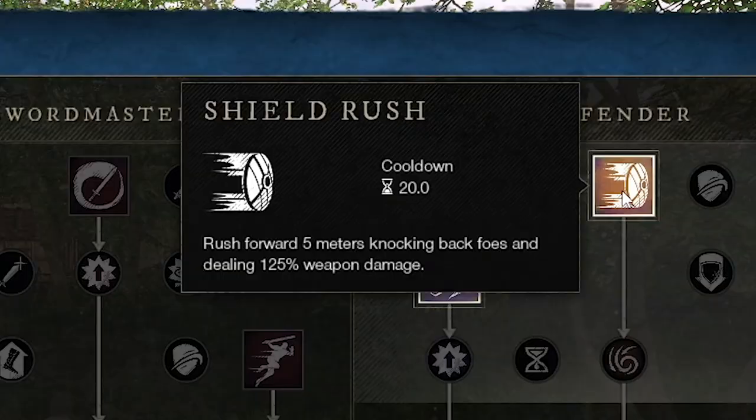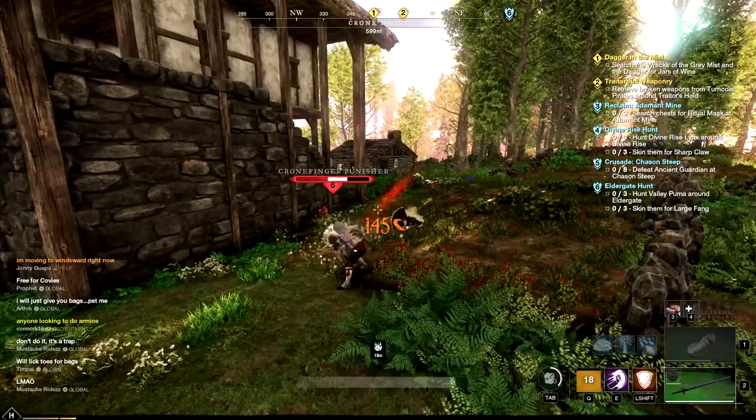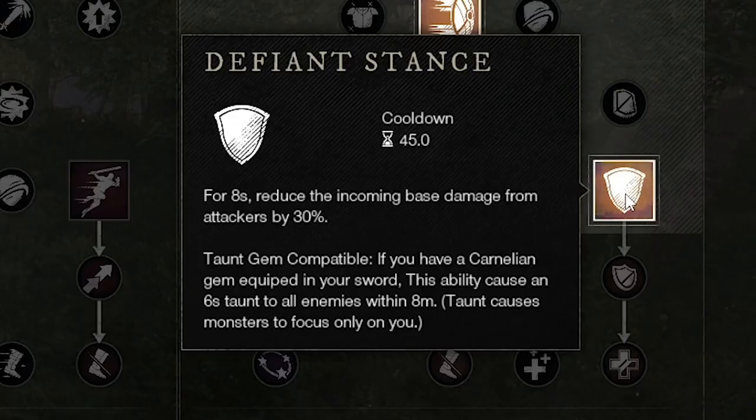The first Defender ability is Shield Rush — when you activate this you're going to charge forward, knocking enemies back and doing big damage. If you opt to grab Shield Bash, this is going to cause you to hit enemies with your shield, doing small damage and applying a short stun.